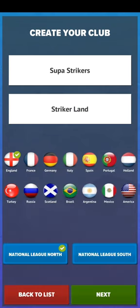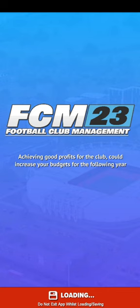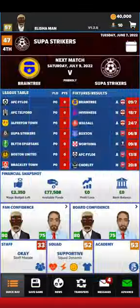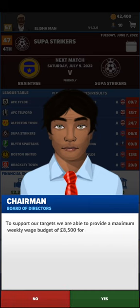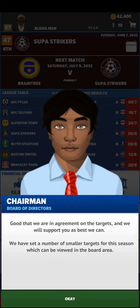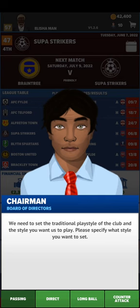When you create a new club, you set the club name and the ground name. You can choose which country — I'm staying in England and I chose the Northwest league. Then you choose the club colors. There's a signing fee and a welcome message with manager details.